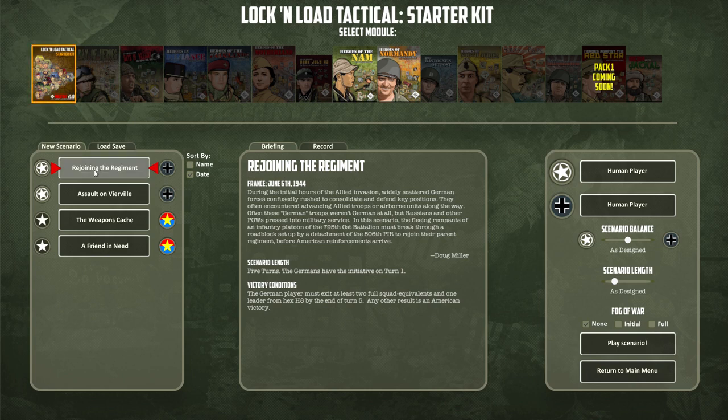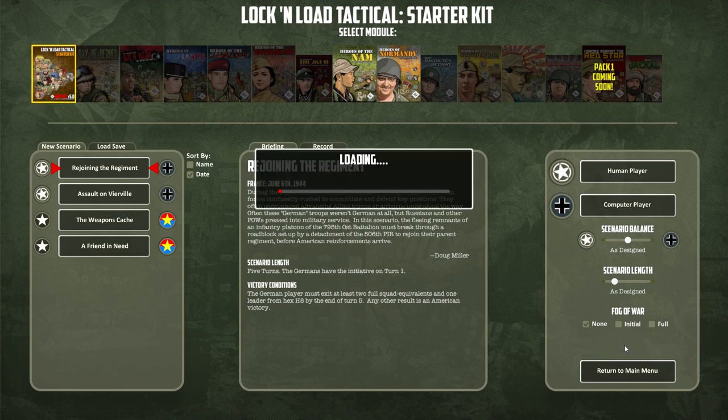Let's dive right in. I don't really know the rules; I've played it 58 minutes. The scenario is 'Joining the Regiment' — France, June 6, 1944. During the initial hours of the Allied invasion, widely scattered German forces rushed to consolidate and defend key positions. In this scenario, the fleeing remnants of an infantry platoon of the 795th Officer Battalion must break through a roadblock set up by a detachment of the 506th PIR. It's a five-turn scenario; Germans have initiative on turn one. The German player must exit at least two full squad equivalents and one leader from hex H8 by the end of turn five. I'll be the Americans; the computer will be the Germans.